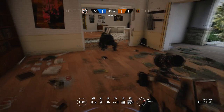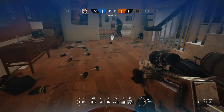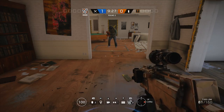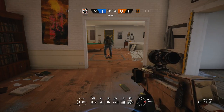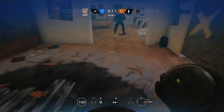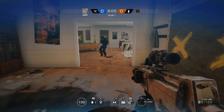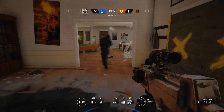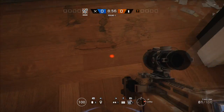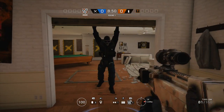Now to the counters. When I think of counters for Ying, two names come to mind: Bandit and Jaeger. Bandit can place his shock troopers on barbed wire — this will destroy Ying's Candela if they're rolled into it. Jaeger's ADS systems work in the same way; if the Candela is thrown or rolled through its radius, the ADS will shoot and destroy it, pretty much wasting one of the Candelas. I thought that Mute would counter Ying as well, because maybe the jammer would stop it — but that isn't the case. If a Candela is thrown or rolled past the Mute jammer, it has no effect on it, which really surprised me. Also worth noting, you can shoot a rolling Candela — it's pretty hard to do, but if you manage it, you can destroy it with any gun in the game.